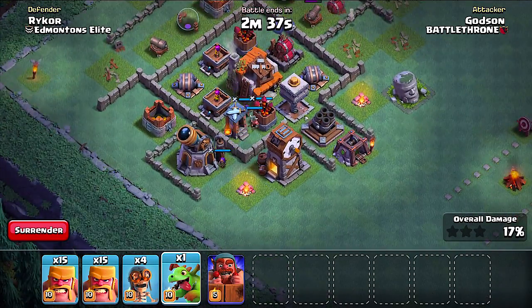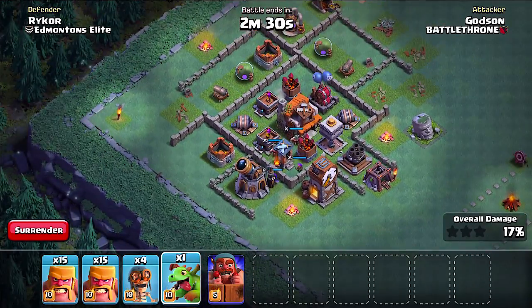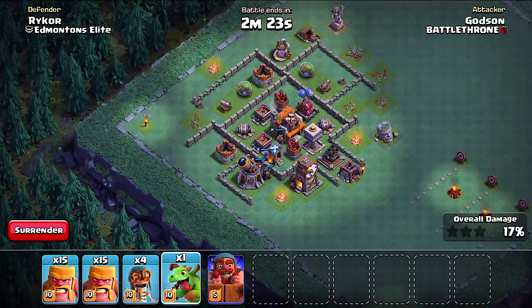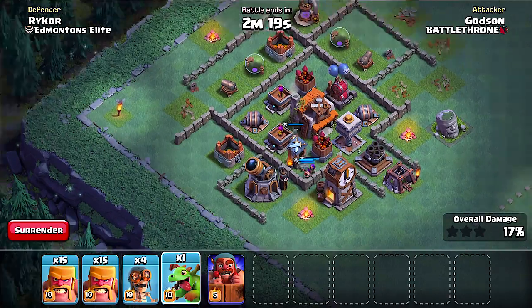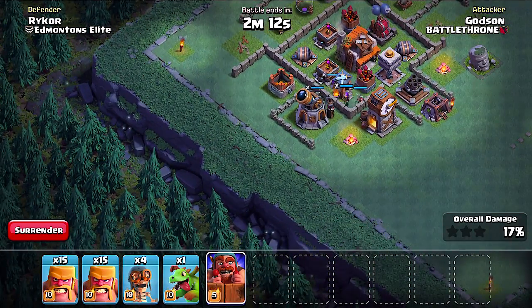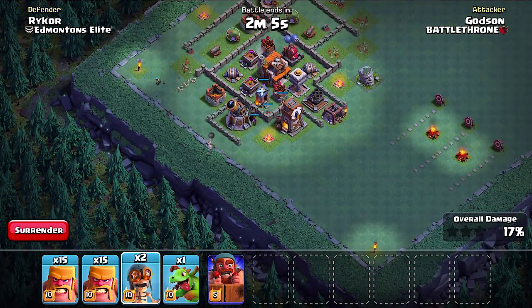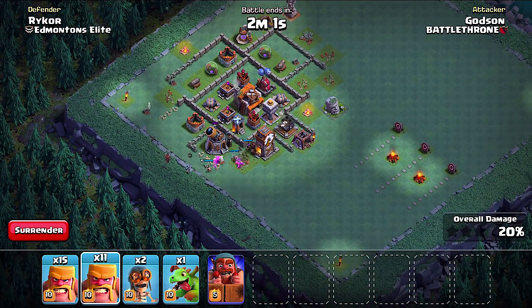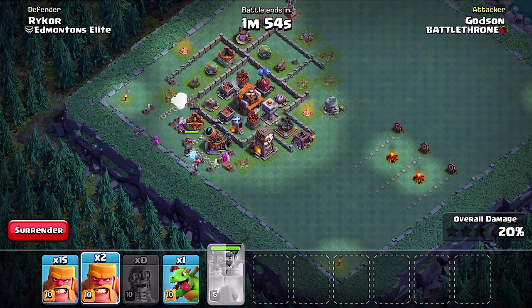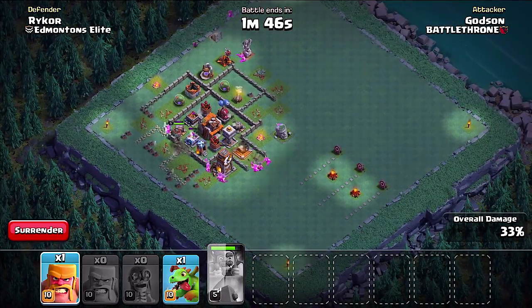These Baby Dragons are pretty deadly — I just haven't figured them out, so I use barbs. I'm gonna save one Baby Dragon just in case I don't get to that Town Hall — I will get there, mark my word. I have wall breakers, so let's put them in the back here. You gotta put wall breakers in first so they can move the walls — if you put troops in first and wall breakers too late, the wall breakers stay back and don't help.